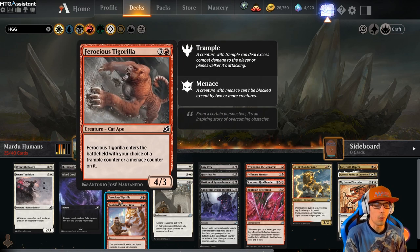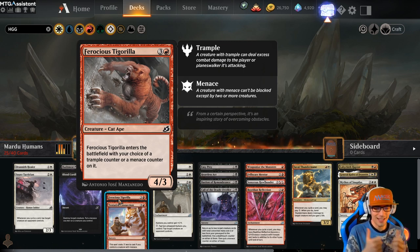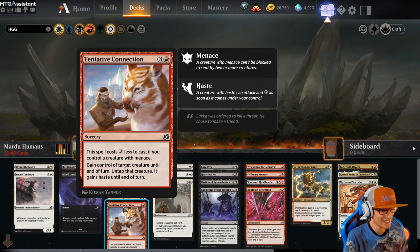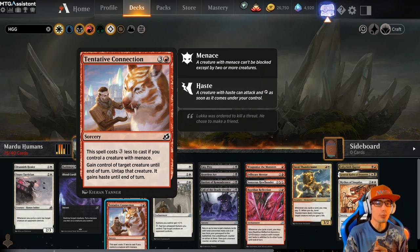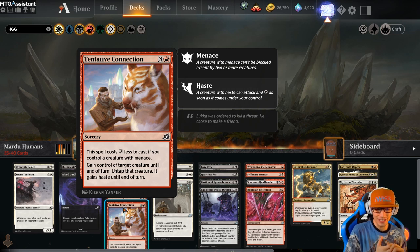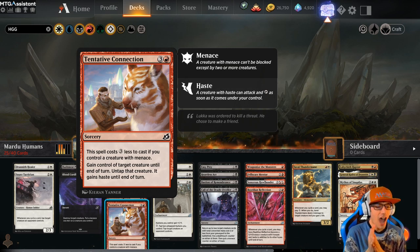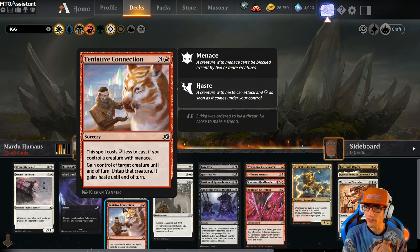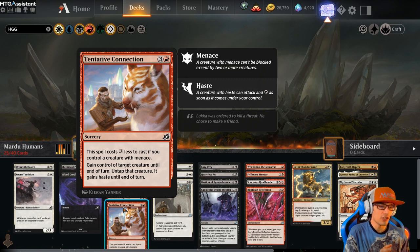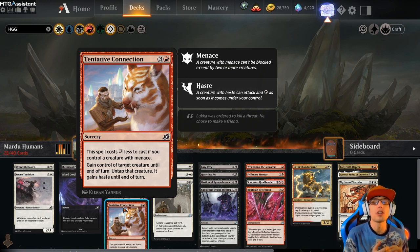Ferocious Tigrilla for 4 — it's a 4/3 and enters the battlefield with your choice of a trample or a menace counter on it. That's just a nice body. And then Tentative Connection for 4 — it's a sorcery. This spell costs 3 less to cast if you control a creature with menace, so it can only cost 1 potentially. Gain control of target creature until end of turn, untap that creature, it gains haste until end of turn. You get to snag their creature, attack with their creature, and then hopefully sacrifice it with a sac outlet. The bushmeat draws you a card too, so that's great.